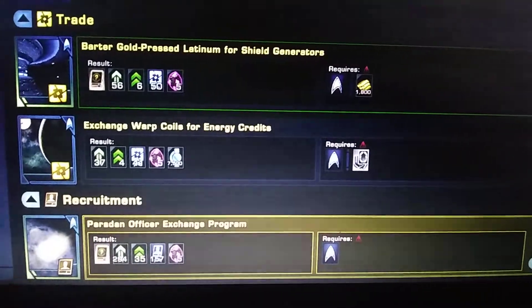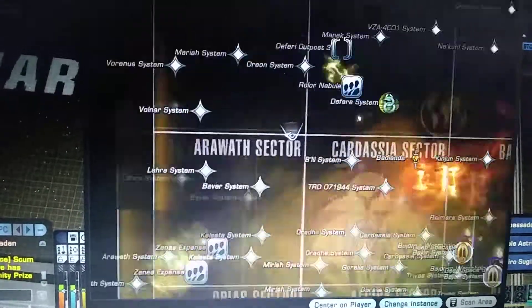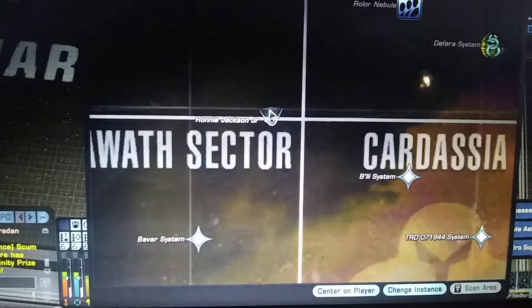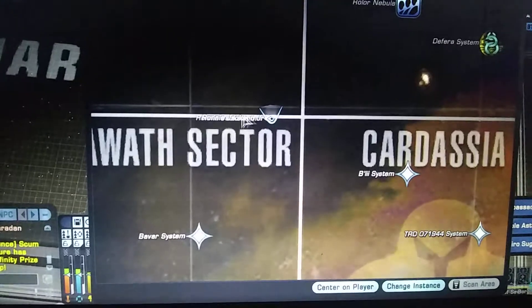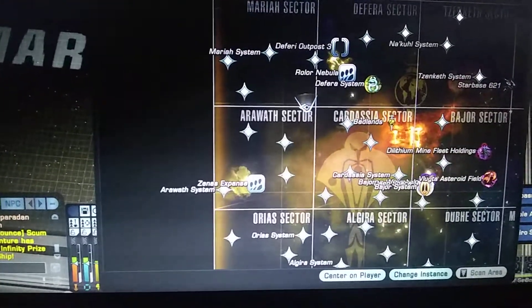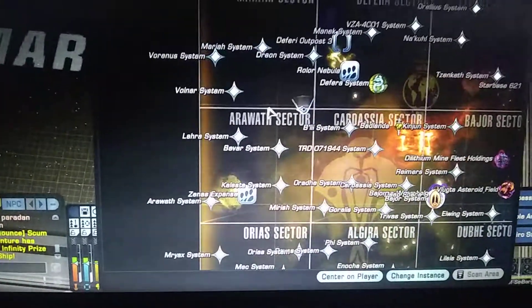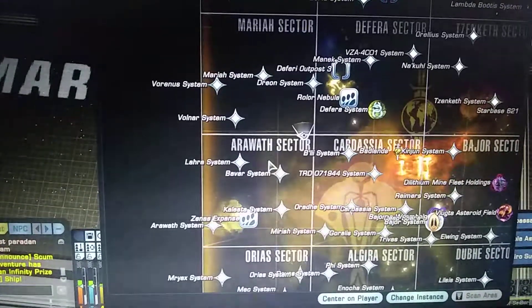Where you want to go is this map right here. It's between this line right here — it's between Cardassia and Ardwar, or the Mira Sector and Ardwar Sector.